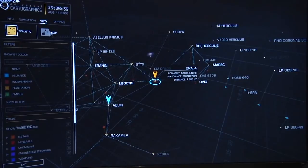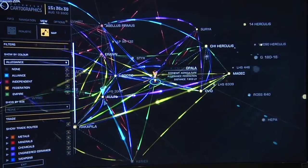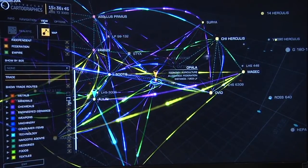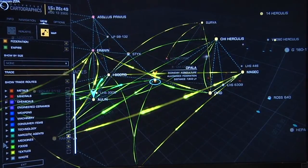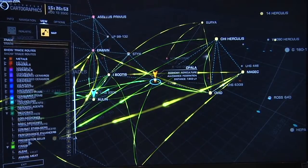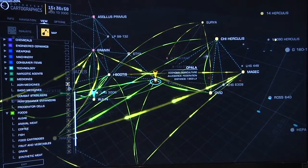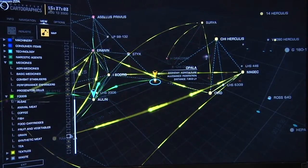Let's also look at the trade routes. Here we see this garish array of colours — this is real data of trades being made between the systems. We can turn off various items. For example, if we're going from a place with food, you can see where is exporting and where is importing. So if food's cheap here, we can work out where we should take it. You can also look at the subcategories and turn them on and off to study what you should do.